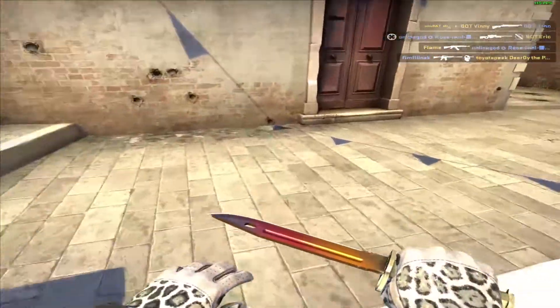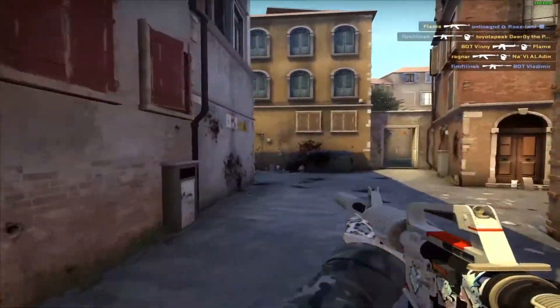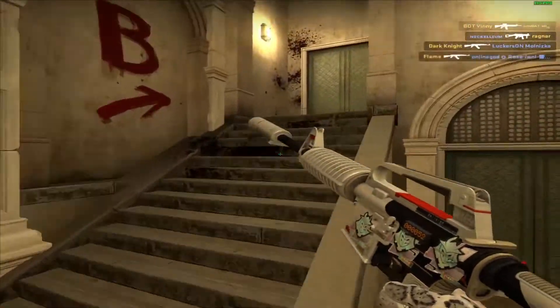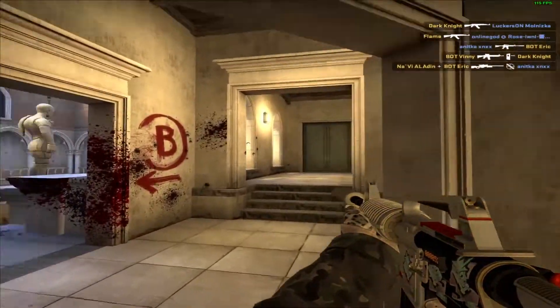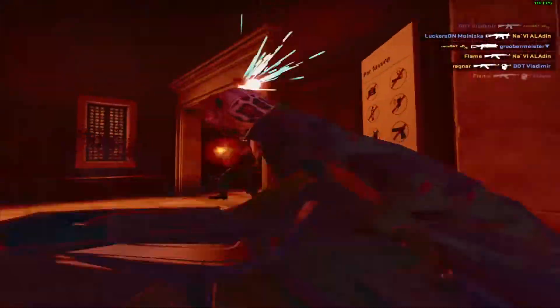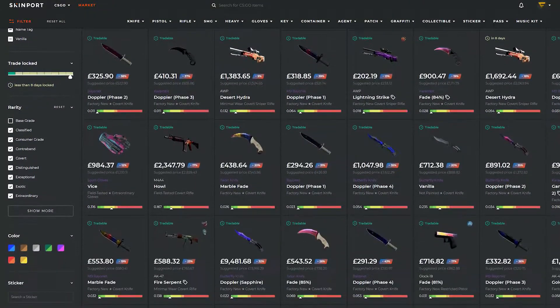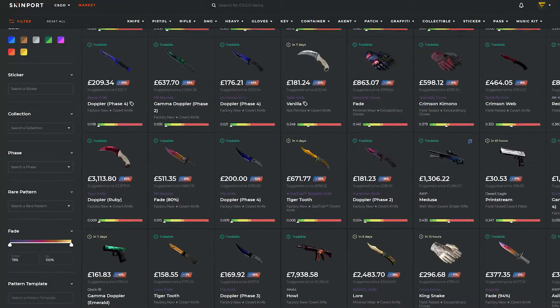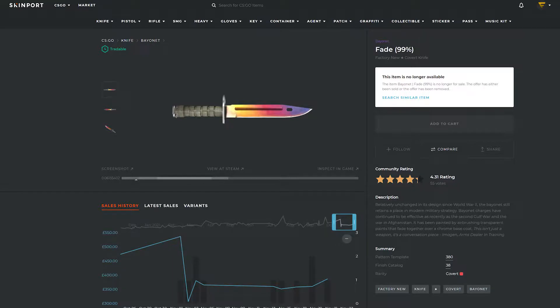Moving on to the final part of the showcase: how I acquired this knife. This story is a little bit more interesting than the Butterfly Knife Crimson Web story — if you haven't seen that showcase, the link is down below in the description. So about three weeks ago, on the 4th of November, I was trying to get some good deals on Skinport. I was looking through a few knives I was interested in until I came across this absolute beauty — lo and behold, the Bayonet Fade. This item was listed for £370, which does sound like a lot of money, but it was already discounted by 20% as the default price of the knife was about £450.